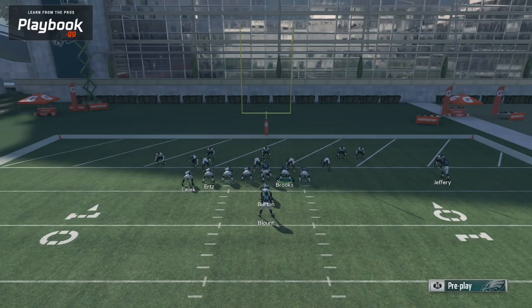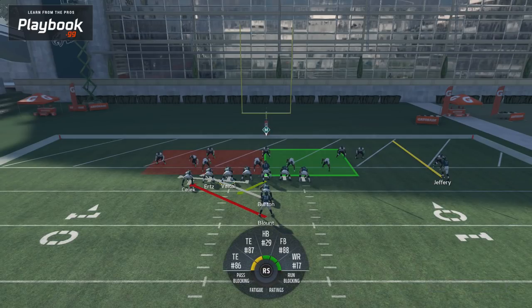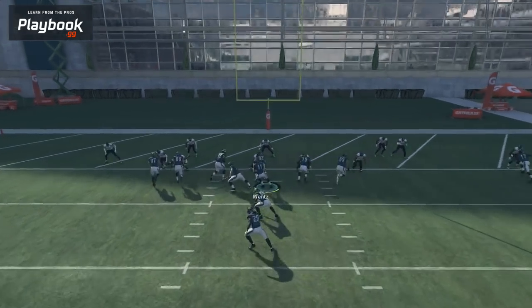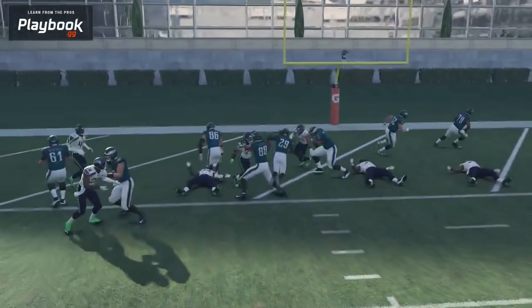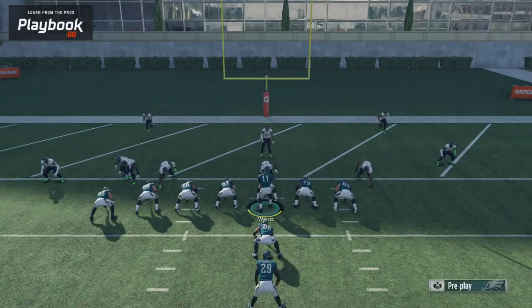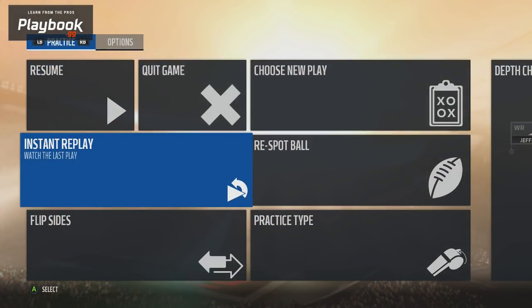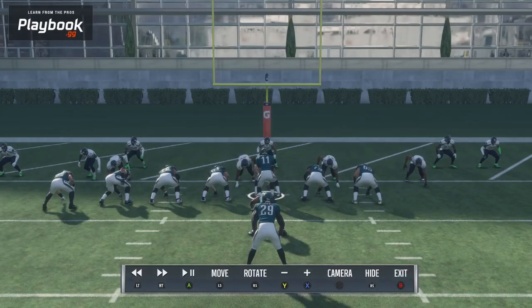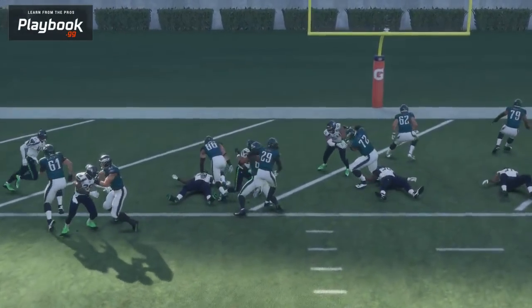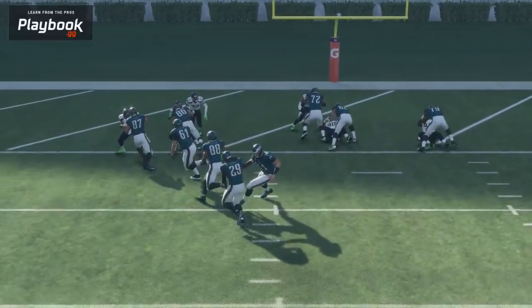The way I like to run and read this play is to read the tackle next to the pulling guard. Ideally, use him as your point of focus — if he goes inside, stay inside. You always want to stay inside your fullback, because your fullback is your kick-out player. He's the one who goes to the edge and leads up into the B gap to take on any incoming fill player. Right here you can see he goes and meets free safety Earl Thomas, allowing us to stay inside that block for a touchdown.